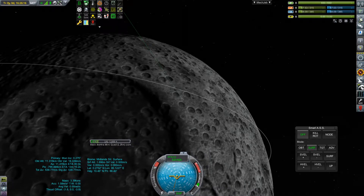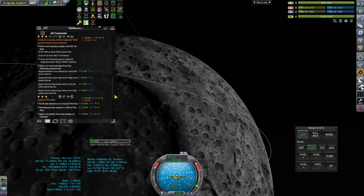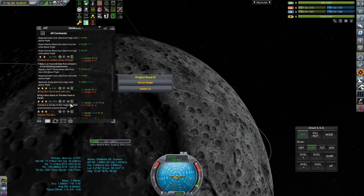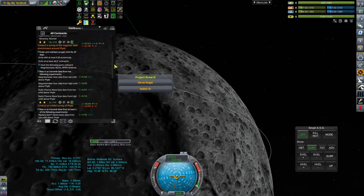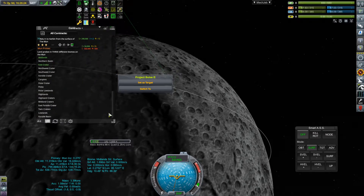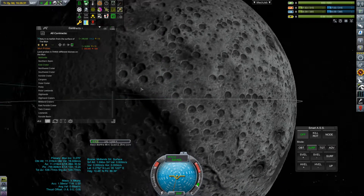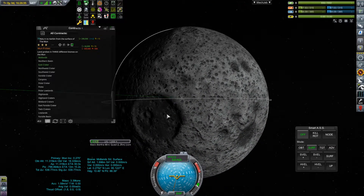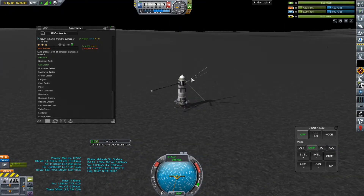I think I might be able to land somewhere. Chugging over to this crater — let me check what biomes I have so far. The next magnetic survey is definitely not around here, and we're not going that far. East crater, northwest crater — I think that might be the east crater.